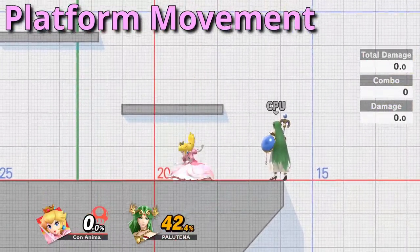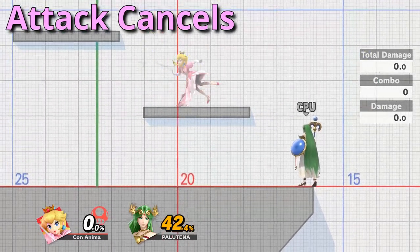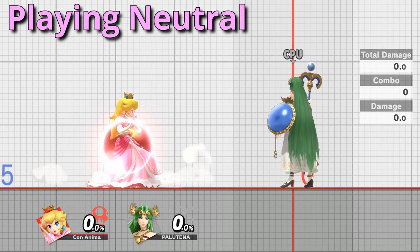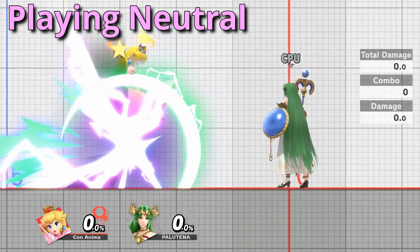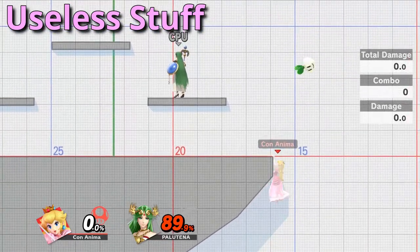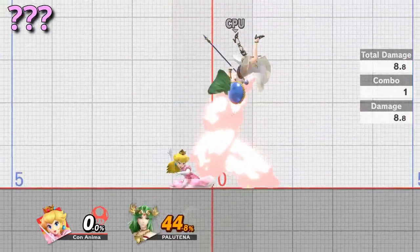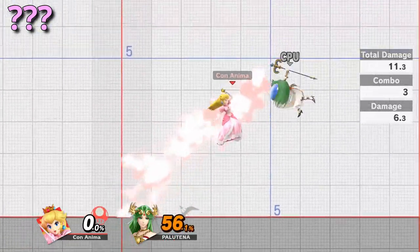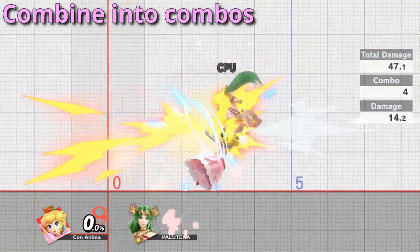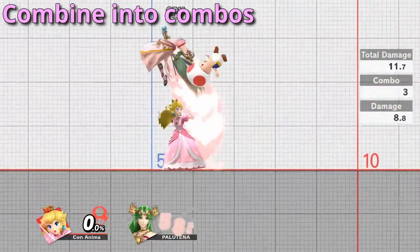Down air can combo into itself and up air can combo into itself. You can practice stage-specific platform movement, practice your attack cancels, practice sitting in shield, or just whatever you can come up with — the sky is the limit for tech you can practice. By learning all these inputs, you essentially obtain the pieces of Peach's combo game, and these long combos you can practice together.